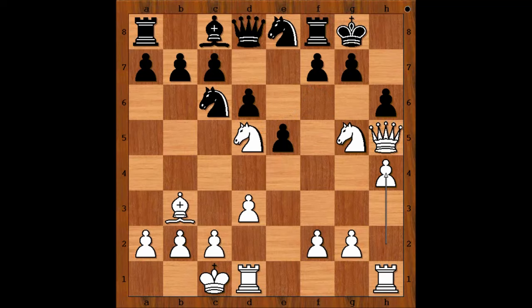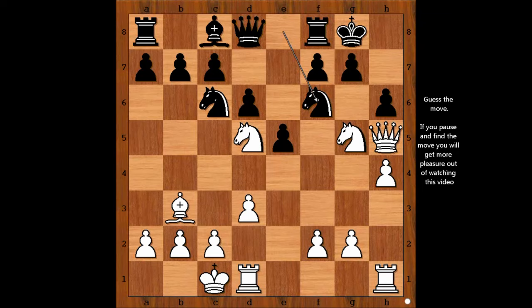But black played knight to f6. Now both white queen and white knight are under attack. White is losing in all variations — except one. For the purpose of our exercise, let's call this the most critical position of the game. Please pause the video and find the best move for white.